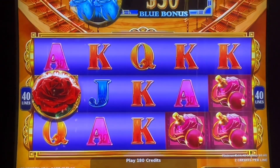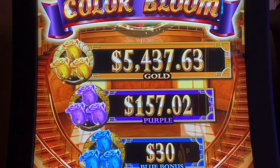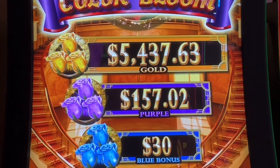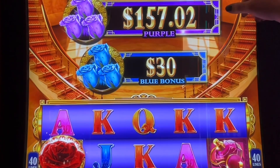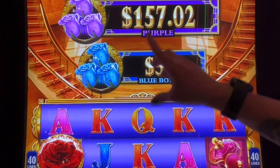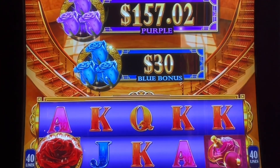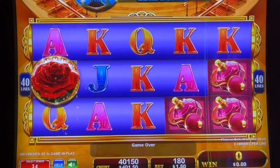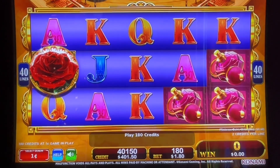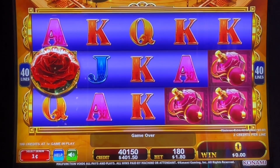Hi guys, welcome to Gold Bug Slots! We're here at the Palms Casino. This is Sparkling Rose, which I've never seen before - I'm used to playing the old one. This one has blue roses, purple roses, and gold roses. At random times you'll get those roses, and you need three of them to get the bonuses. Three red roses gets you the free spins. We put in $400 and we're going to do max bet at 180 on one cent on this machine.